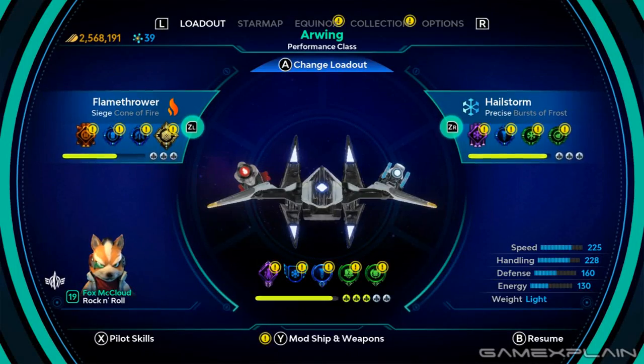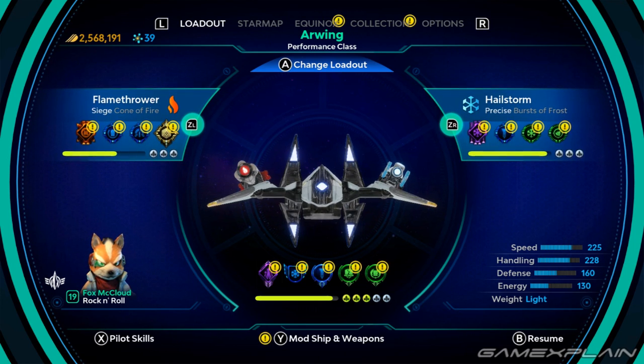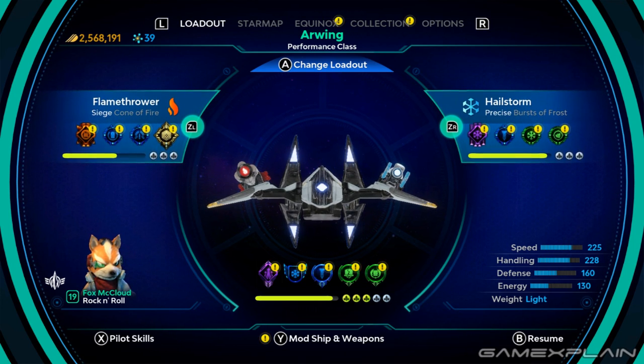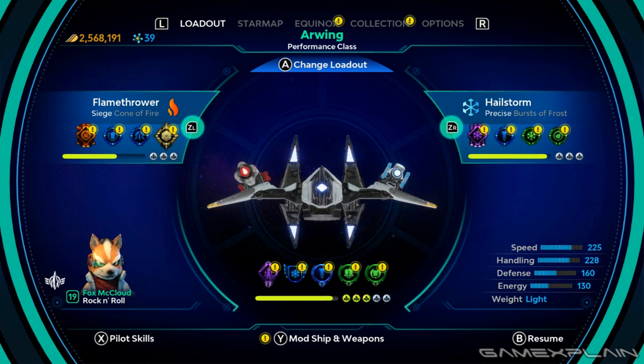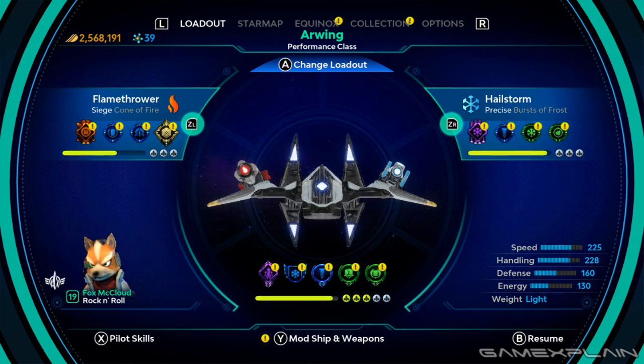We'll begin with the loadout, which is where you choose what weapons, ships, and pilots you want to use. If you have the physical version, it's possible to switch them all on the fly using the toys, but it will still use this screen. For the digital version, you'll have to select everything manually.